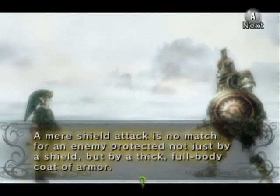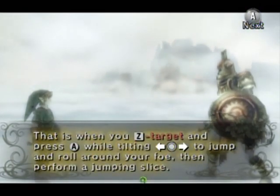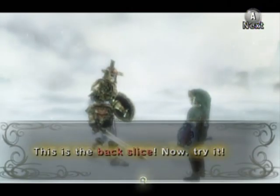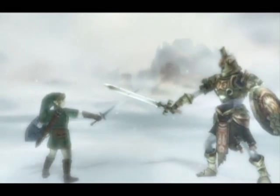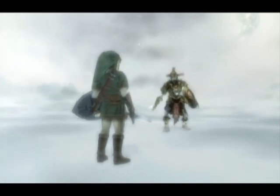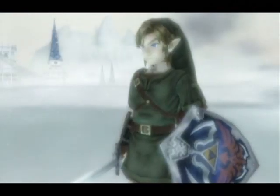Now this is a rather handy move - it's called the back slice. The unprotected rear is the bane of many enemies' existences. It's basically strafing to the side, but extreme strafing. You just jump to the side by pressing A while holding left or right, and then pressing A again to do the roll, and then A again when you're coming out of the roll when you're behind the enemy. Very, very handy.